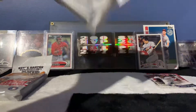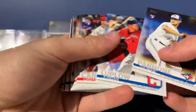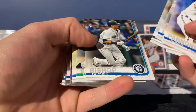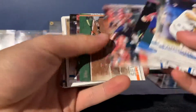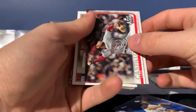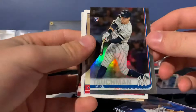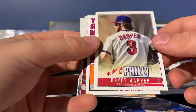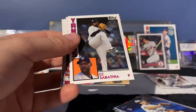Alright, now onto one of those two Topps Update packs. I'll skip through the commons — Lance Thomas, Clone Bishop, Estrada, Powers, Nunez, LeCroy. We've got a rainbow parallel of Mike Titchman — rainbow, not bad. And a Bryce Harper! Being a Phillies fan, I definitely like that. It's a cool Bryce Harper 'Welcome to Philly' insert — I hadn't seen these inserts before. I like those.